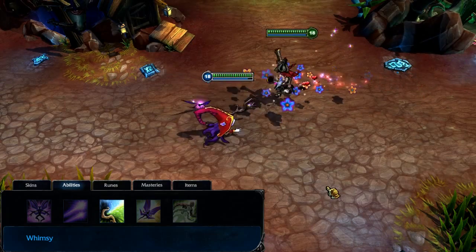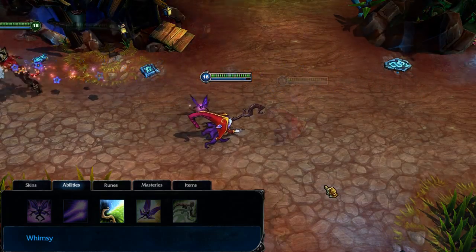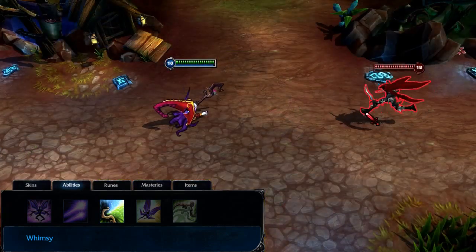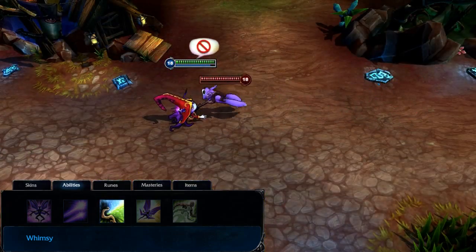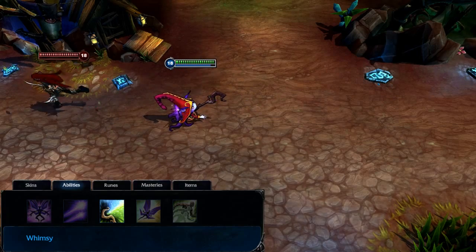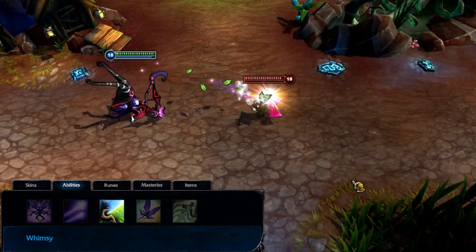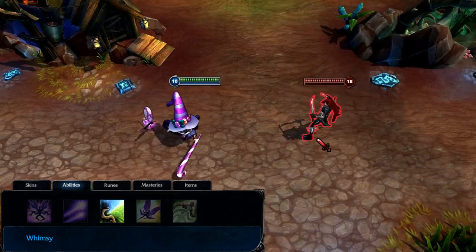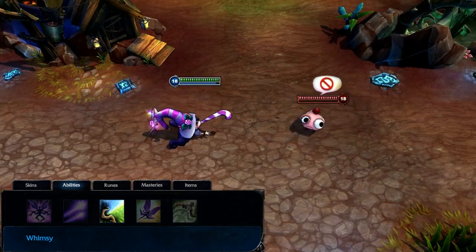Whimsy can be cast on allies or enemies. When cast on an ally, the target gains bonus movement speed and ability power for a few seconds. Casting on an enemy will polymorph them, slowing and removing their ability to attack or cast spells for a short time. Between the buff and the polymorph, Whimsy is a must-have at low levels and is worth maxing immediately by level 9.